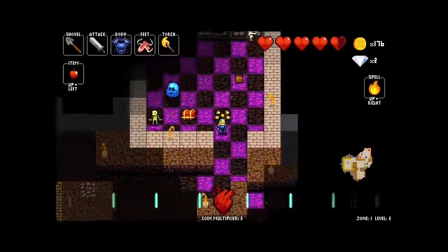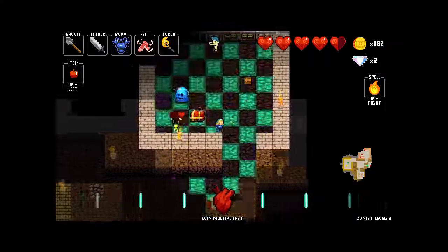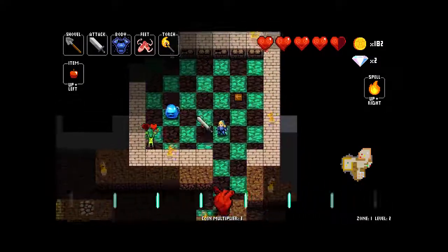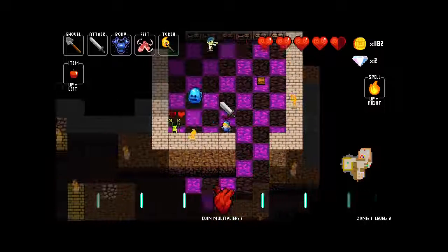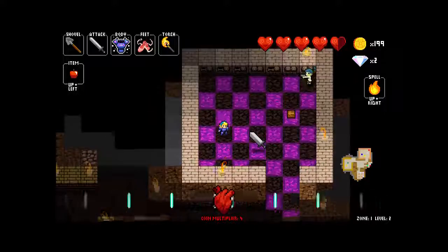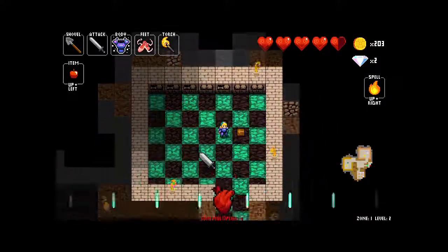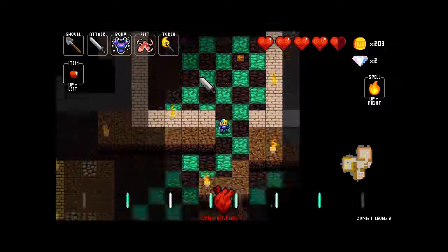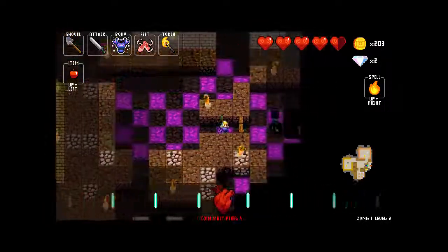Look at that chest — something seems suspicious about it. Go up next to it and — it has teeth! Luckily it still drops an item. This is a longsword. Longswords have an extended range — instead of hitting to the left and right, they will go out in front of you. I personally prefer the longsword over the broadsword just because I like to be able to get an extended range in front.